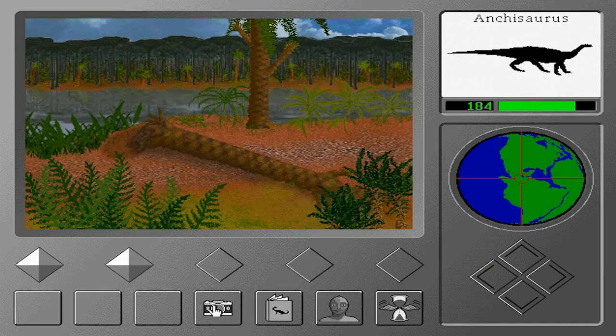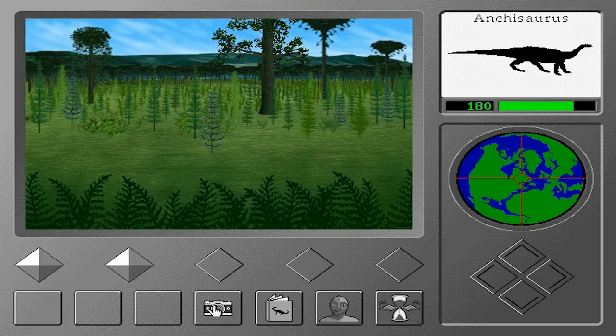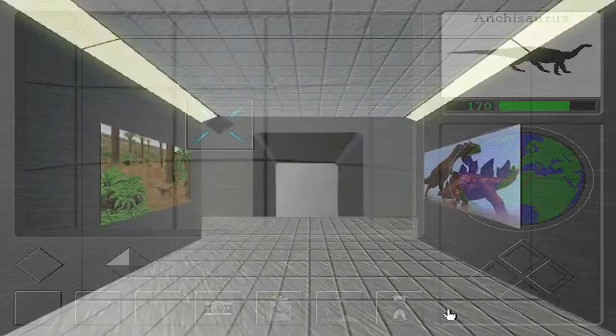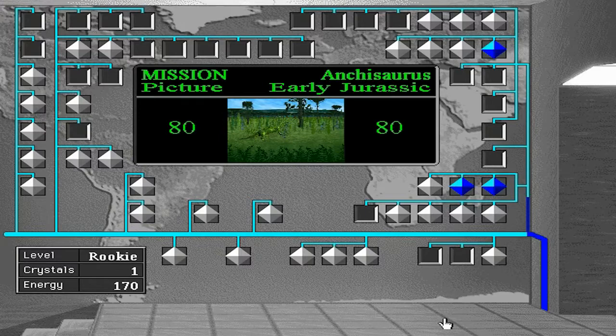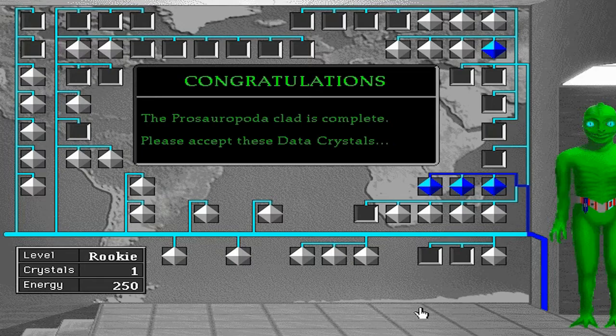Yeah, I'm not kidding. You'll notice on the right the picture has to match up with what you're trying to actually photograph. So the thing on the video screen in the middle has to line up and match exactly the same direction as the black and white image on the right — it's a little hint. When I got three of the blue crystals lit up, it completed the clad for that particular dinosaur class.